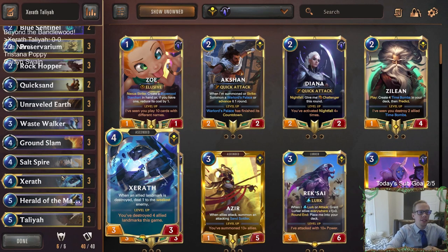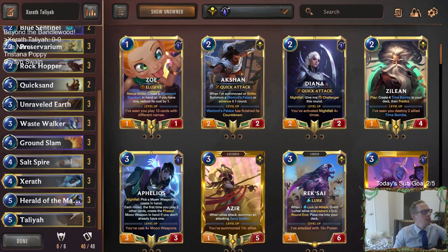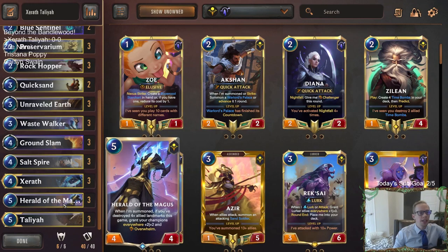This ascended champion - we have a couple of different decks that we're going to be playing with Xerath in the coming days. Xerath's going to be a popular champion that people are asking for with donation decks. We have Xerath Azir, Xerath Swain, Xerath Zillion. But we're going to be starting with Xerath Talia, and I really wanted to show off Herald of the Mages - this card looks really really good.